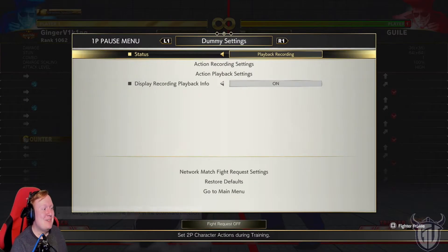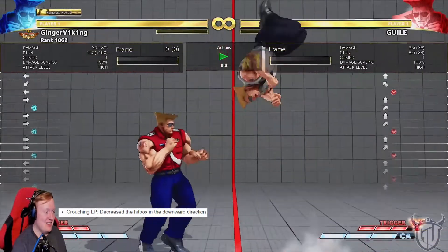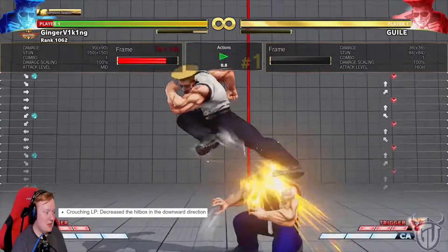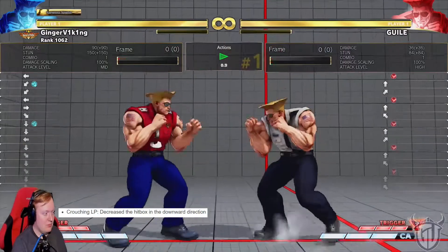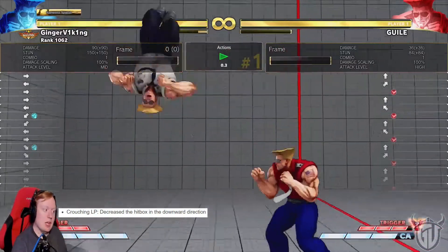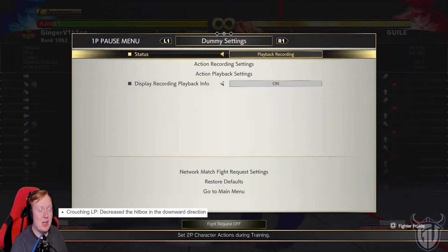Good fix, Capcom. What's the next thing? Standing medium punch — damage increase from 60 to 70. Increased! Crouching light punch — decrease the hitbox in the downward direction. Okay, that actually seems harder. That I can't do. To be honest, that's a really good jump button for it. But yeah, that seems better.